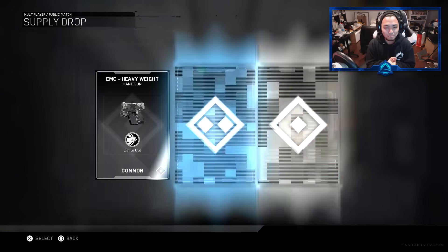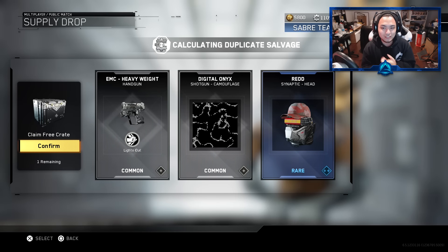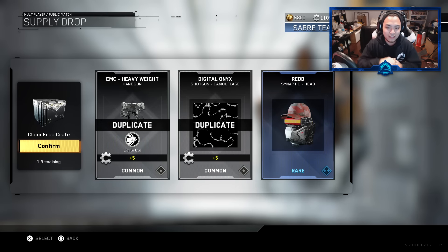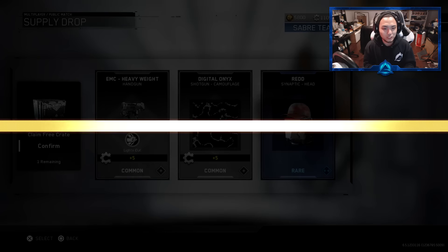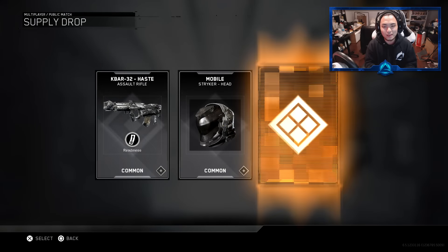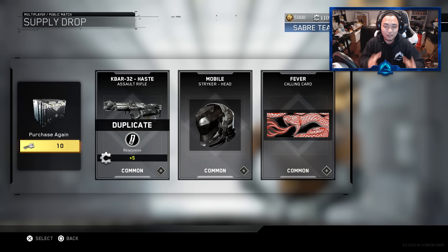We ended off here with the red synaptic head which fortunately is not a duplicate. We also got the NV4 Vigilance. We only have like one crate left — we are doing commons, so this is nine. We're just going to put in a bonus here because we're doing these common supply drops — you never know, we might get something awesome. Most likely we won't. But I really do apologize, guys — I really wanted to grind out and get you guys nine rare supply drops. I feel terrible, but I hope I can make it up after this in 2017 with more and better Call of Duty series.